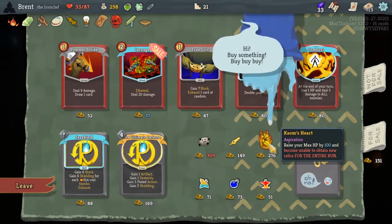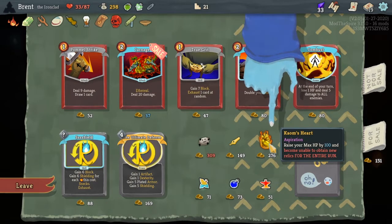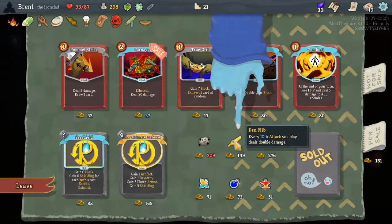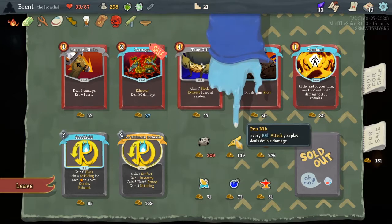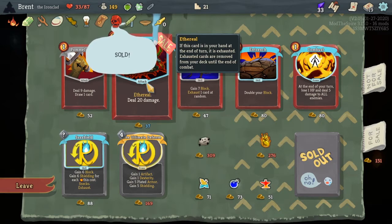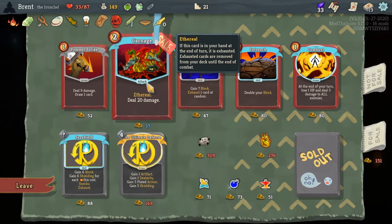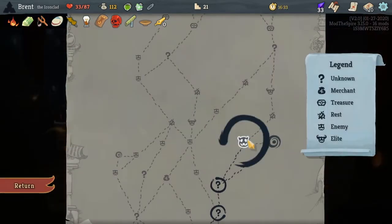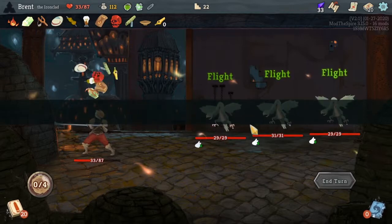Raise your max HP by 100 — oh no, that's cool but no. Carnage is good — sold out, so we can't remove cards here. I think I will take the Carnage. Yeah, pretty good one. So that's how we're gonna continue to raise our max HP by a ton and just pick up a ton of relics.